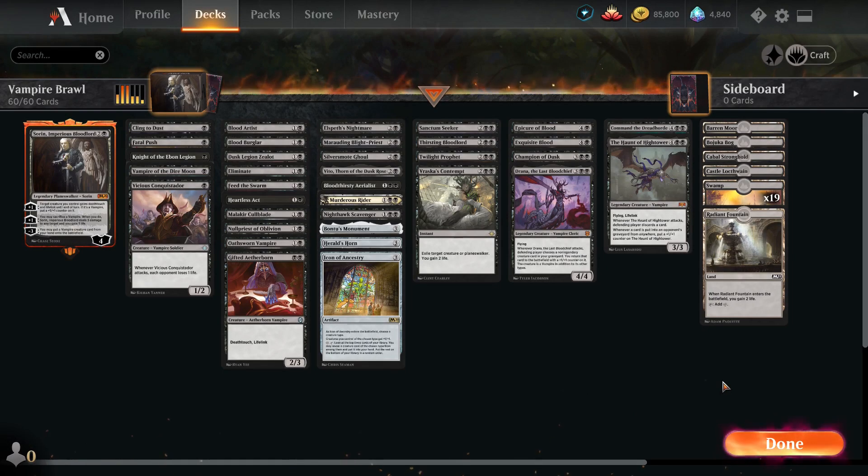G'day everyone, Envy here and we're back with some more MTG Arena. Today we're playing some Historic Brawl because the Historic Brawl event is still running and it's a lot of fun. A few decks I've already showcased in the past, but a new one I've been playing this time around which I've had great success with is my Vampire Brawl deck — a Sorin Imperious Bloodlord Brawl deck.